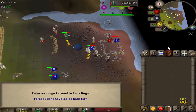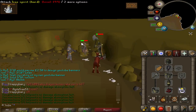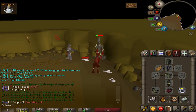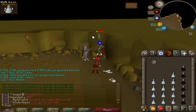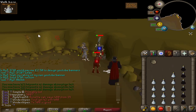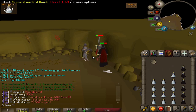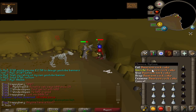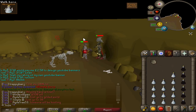Then obviously I needed Salve Amulet (e) imbued, so that's why there's a clip of me in Nightmare Zone. I needed to get all the points to get the amulet imbued, and it was really good against Vorkath. The Salve Amulet (e) is helpful against undead monsters, and Vorkath is an undead dragon — so that's why it's so helpful. I'd recommend killing Vorkath if you've got the requirements and the gear.